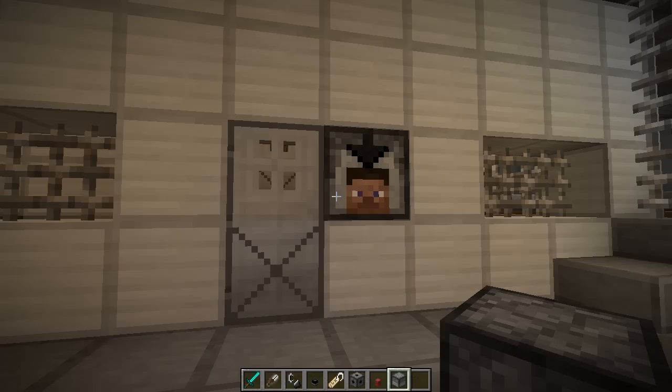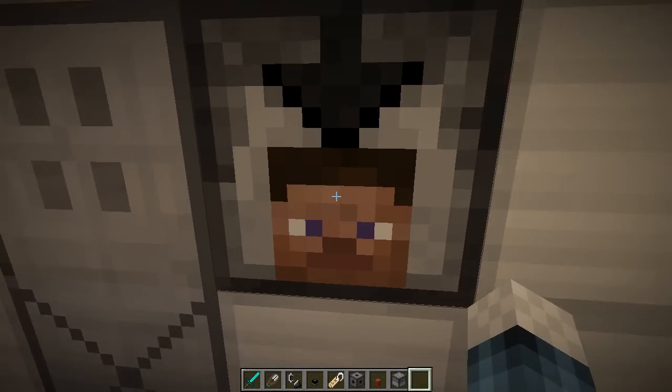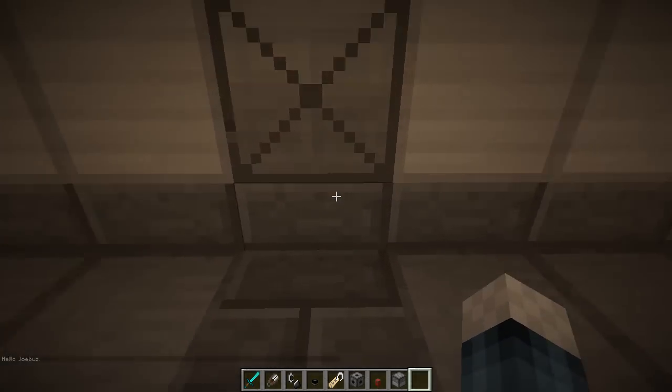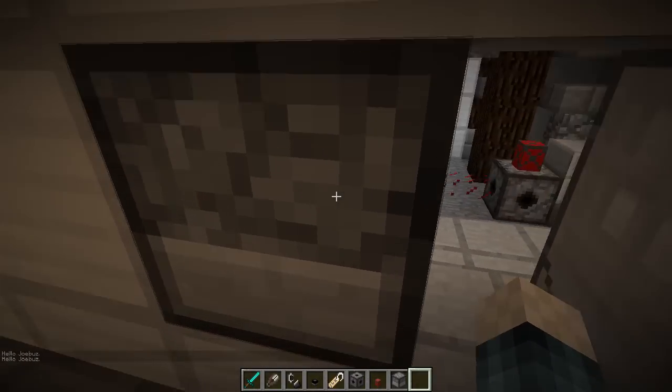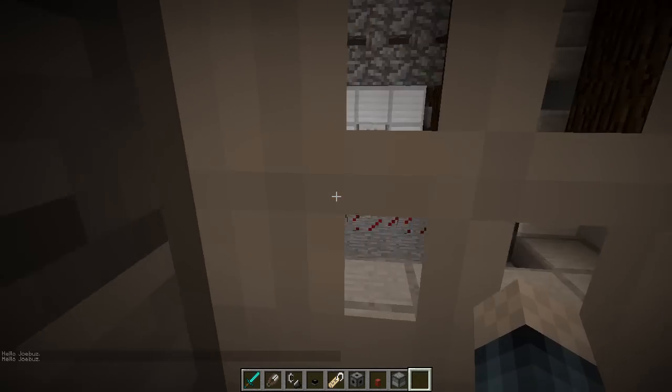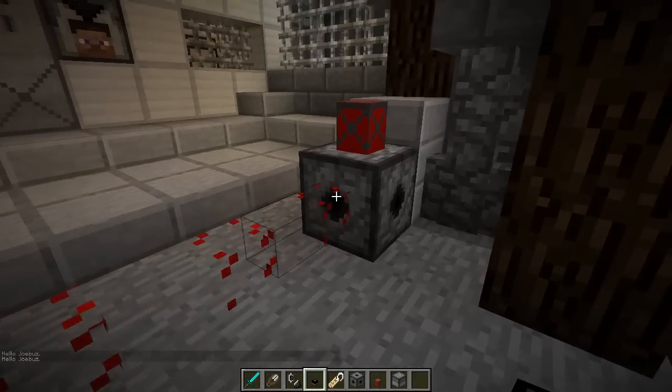Next we have another reinforced door along with a retinal scanner. The retinal scanner is crafted with eight stone and one eye of ender. You just walk up to it — this one has already been programmed to me. Once you put it down, you just walk up and the door will open. It says 'Hello,' which is very friendly. You can use it from the back end too, though it doesn't have a face on that side.